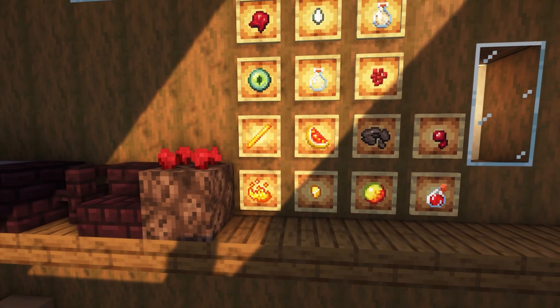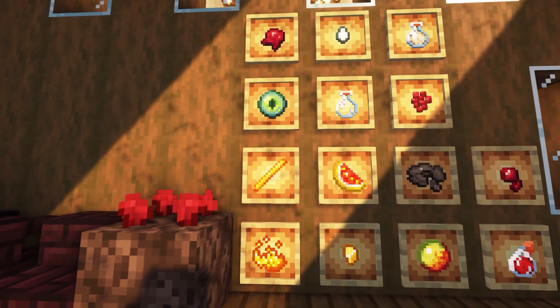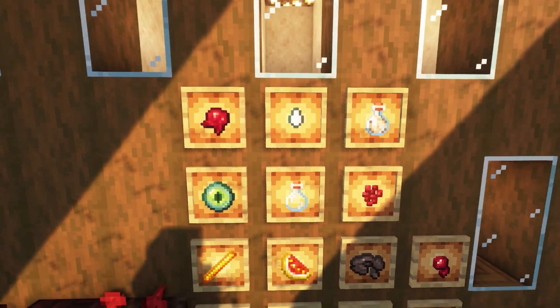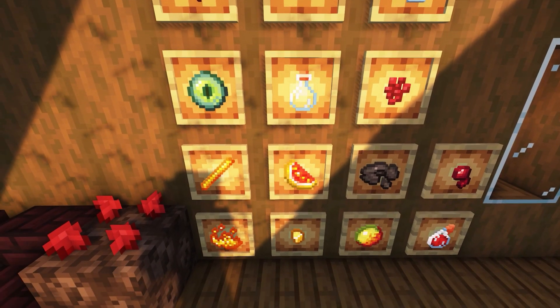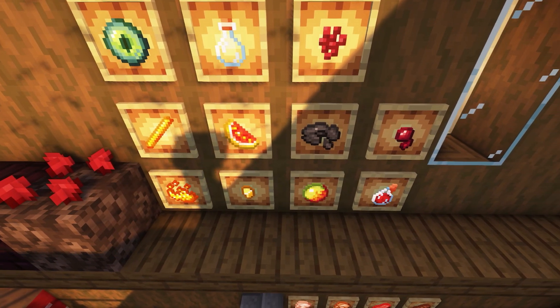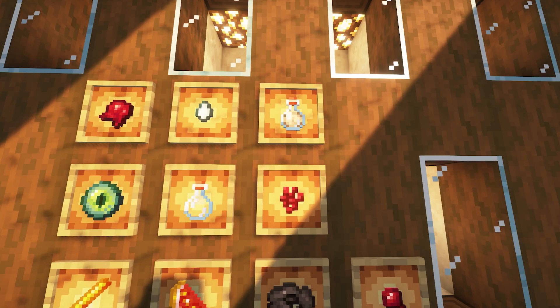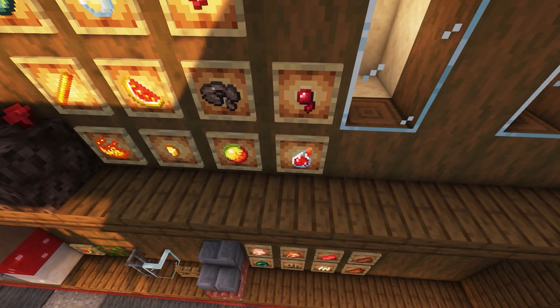Some of the new items include blaze powder, blaze rods, eye of enders, fermented spider eye, ghast tears, bottles, glistering melons, gold nuggets, magma cream, nine new music discs, nether wart, potions, spider eyes, and splash potions.